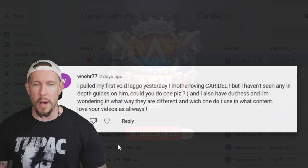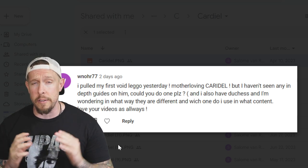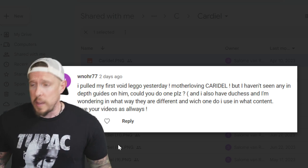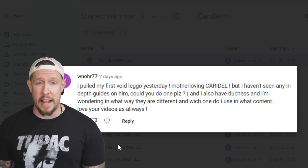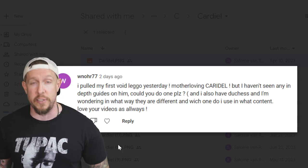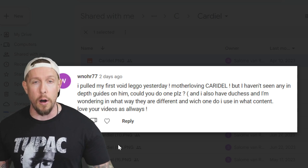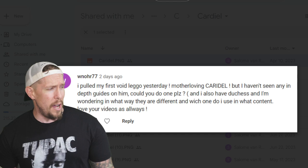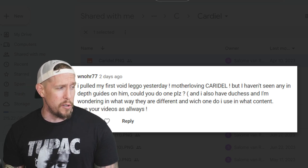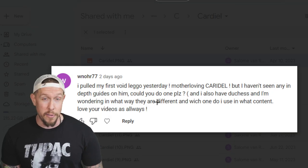Hey guys, welcome back to another champion guide in Raid: Shadow Legends. This time we're covering one of the best void legendaries in the game: Sacred Order void legendary Cardiel. What I normally do in these videos is start with champions I'm actually using, make sure there are enough requests for those champions, and mix things up between rares, epics, and legendaries. This is going to be an end game guide, but you can make adjustments depending on your gear and where you are in your account.